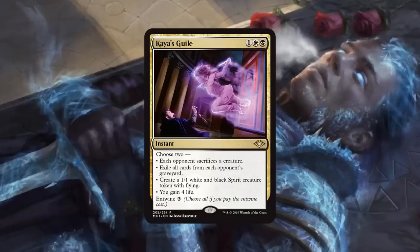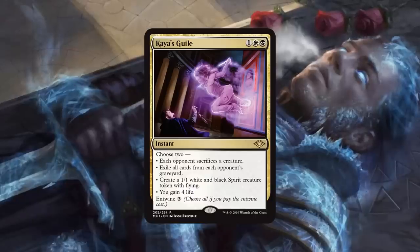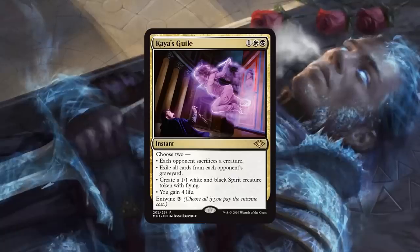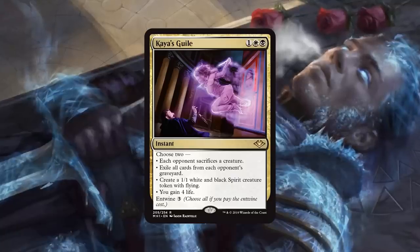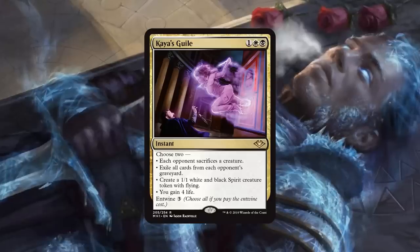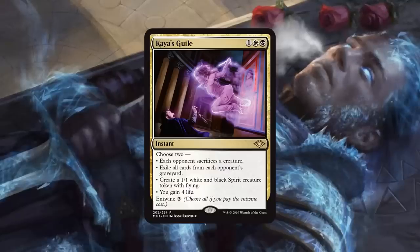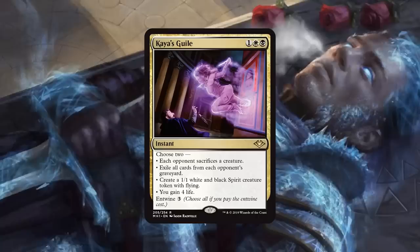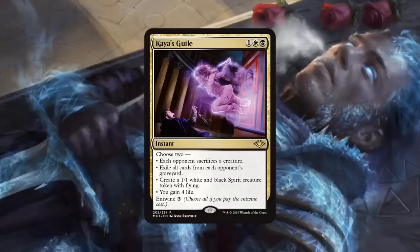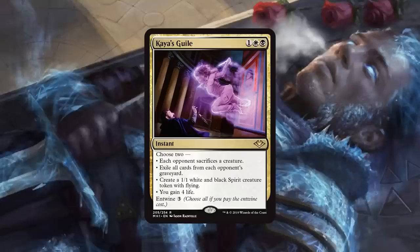It gives you a way to get those effects — the Tormod's Crypt effects, the life gain effects — into your main deck, which is often hard to do in a format as diverse as Modern. The fact that it's always gonna be okay, and then sometimes it's just gonna be insane, makes me very excited. The flexibility is just so good. I'm already working on lists to play this — I want to see how many I'm gonna add into the deck, maybe if it's a 4-of.